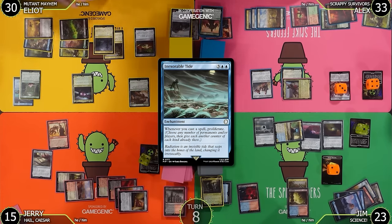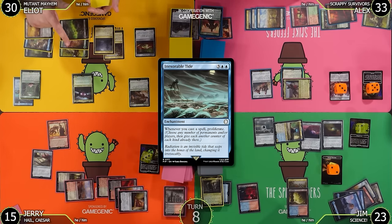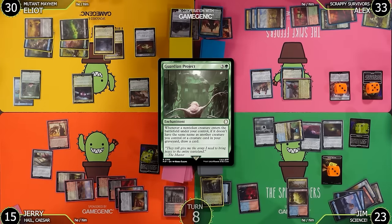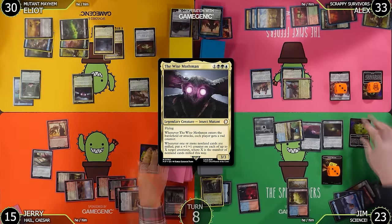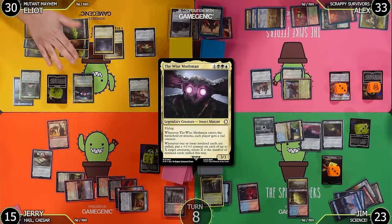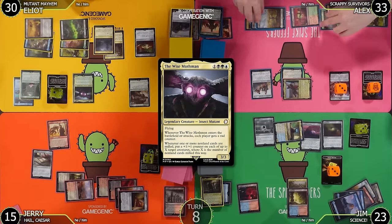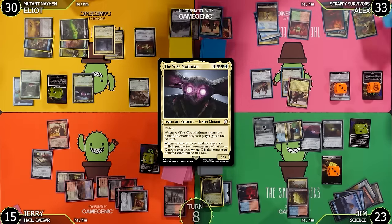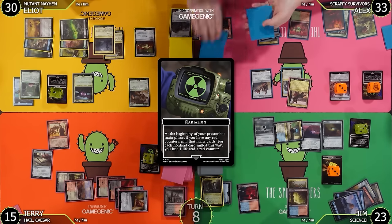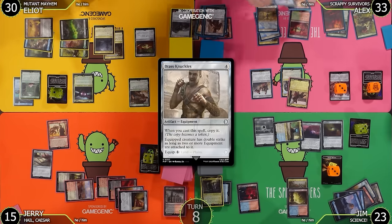Atomize has flash — could have cast that at end of turn after Mysterious Stranger! I'm recasting my commander: blue, black, green, plus two extra for the tax — Wise Mothman again. Guardian Project trigger — draw a card. Inexorable Tide proliferate on the cast: Jim gets an extra energy. I draw a card for Guardian Project. Mothman gives everybody a rad counter. That's my turn.